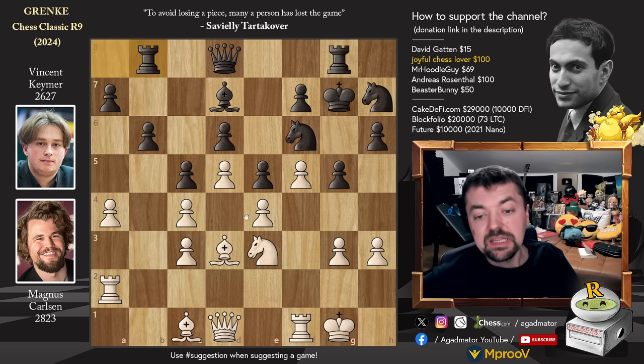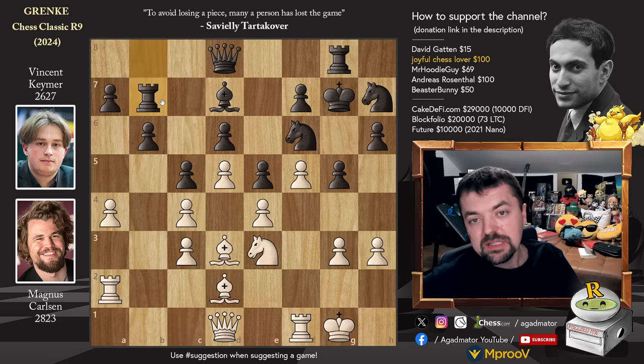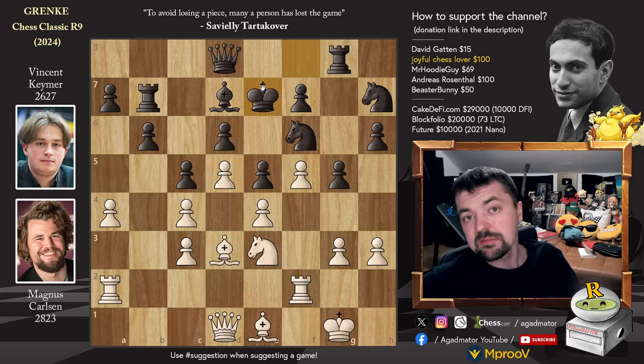Rook to b8 and now bishop to d2. Rook to b7 - the point is Magnus is just making his moves very quickly, only taking a few seconds, while Vincent for example spent three minutes on rook to b7. Magnus plays bishop to e1 spending only seconds, and again king to f8 - Vincent spending a minute. We have rook f2, and now king to e7 - Vincent again spending a minute. The situation on the clock is now Magnus 20 minutes, Vincent 7 minutes on the clock.